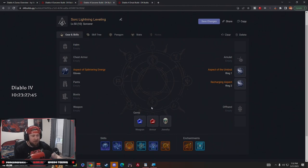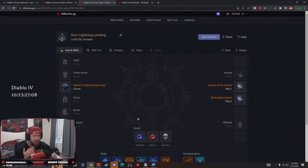For gems — this new feature shows gem slots representing what you'd take in weapons, armor, and jewelry. In our jewelry we're taking gems for more armor, in armor pieces we're taking gems for more life so we can stay alive, and in weapon slots we're taking Sapphires for higher critical strike damage against crowd-controlled enemies. Let me know in the comments if I'm wrong about that interpretation.